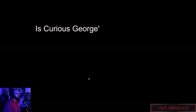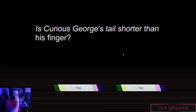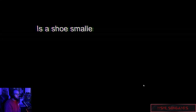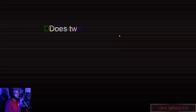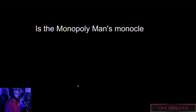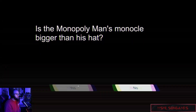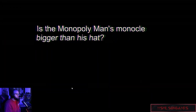Beginning cognitive test. Is Curious George's tail shorter than his finger? No. Is a shoe smaller than a house? Of course. Does two plus three equal five? Yeah, okay. Is the Monopoly man's monocle bigger than his hat? I think so.